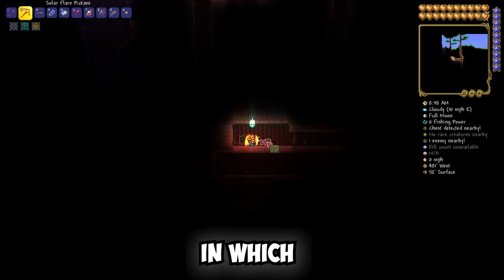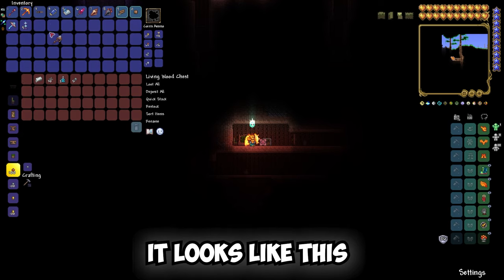There is a chest in which Finch stuff is located. In the inventory, it looks like this. Thanks for watching. Goodbye.